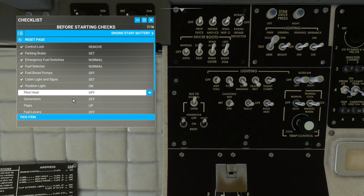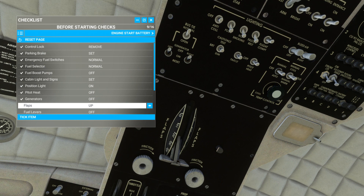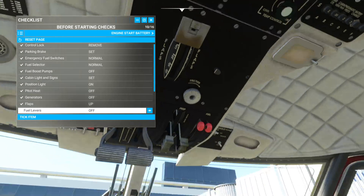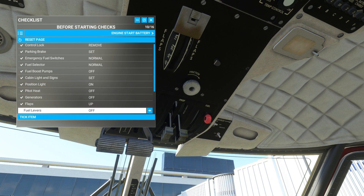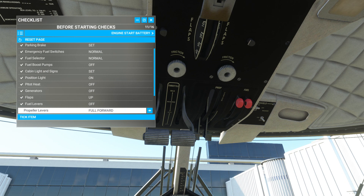Flaps are up — this is the flaps here. You have four stages up to 40. Flaps are up. Fuel levers off — those are right here, I got them modded to the Bravo. You can turn them on and off. I don't know if you'd want to do this in the real airplane when you're starting it, but of course we're in flight simulator. Prop levers full forward — they're right here, I got them modded. Go ahead and put them full forward, nice fine pitch.